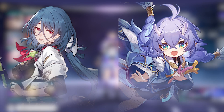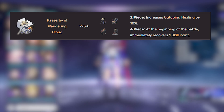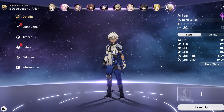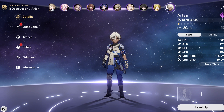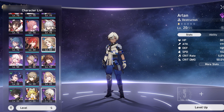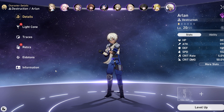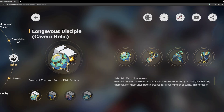Natasha and Bailu are the healers that use HP to scale their healing. You can run a two-piece/two-piece combination with the healer set and the new HP set, but for the most part you should just use the four-piece healer set. The only other character that could use the four-piece here is Arlan — he doesn't scale off HP directly, but he lowers his own HP from his skill, which means he can proc the crit rate buff. Everyone else uses attack or defense scaling, so this set is essentially just for Blade.